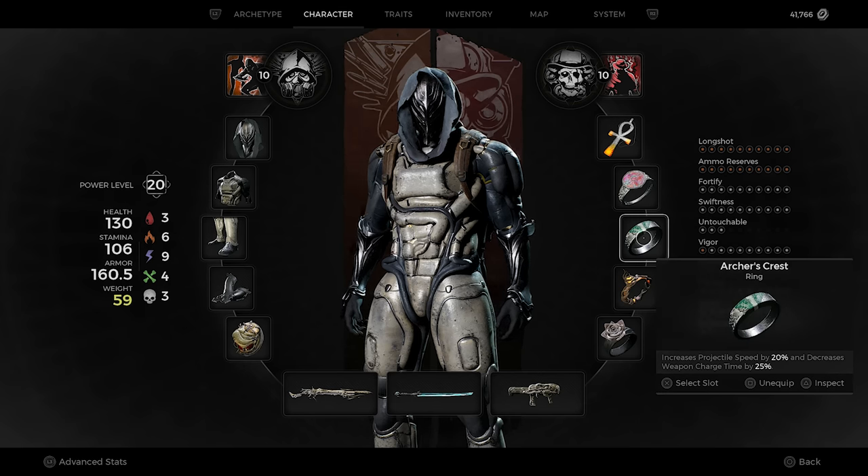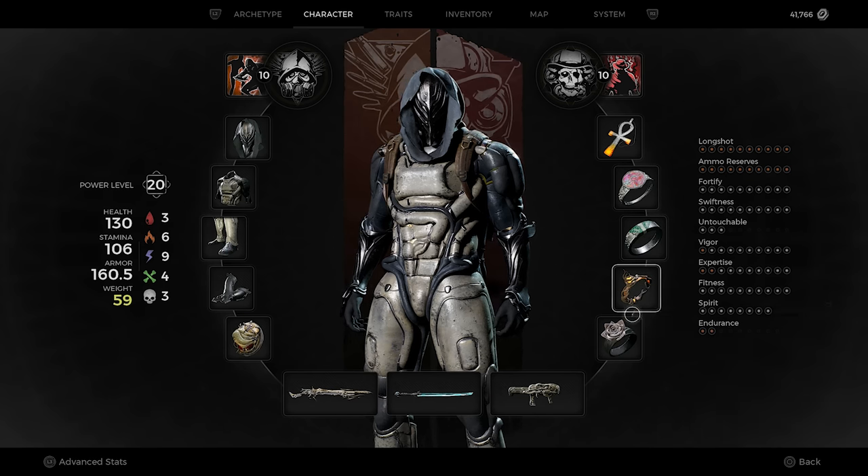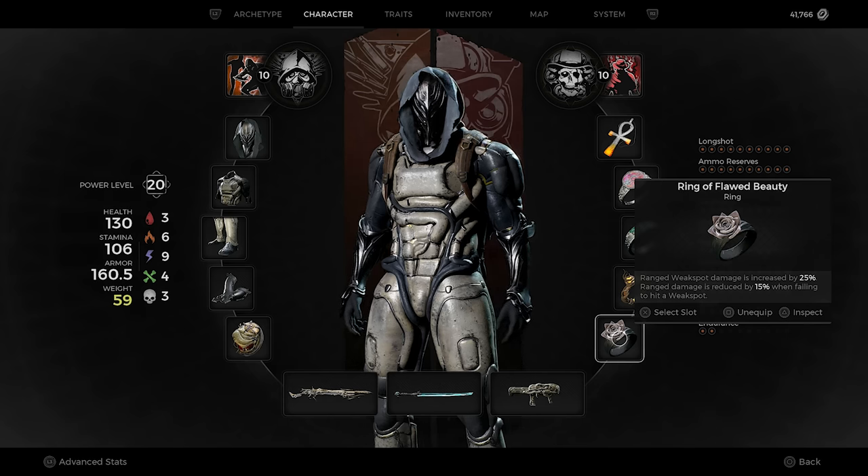Next up on the list is Archer's Crest, which increases projectile speed by 20% and decreases weapon charge time by 25%. This gives you the ability to shoot even more shots while the enemy is a huge weak spot target. The last two rings are Probability Cord to get critical damage up by 30%, in combination with Ring of Flawed Beauty.